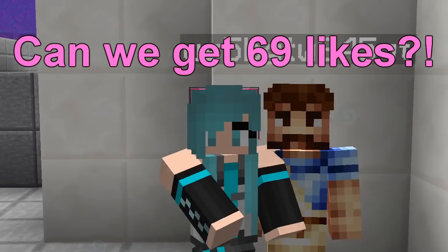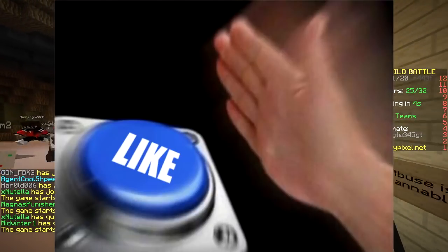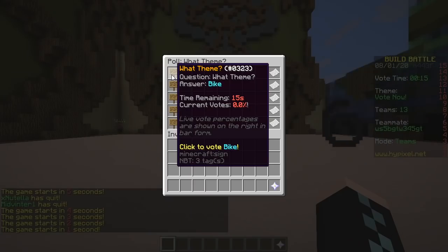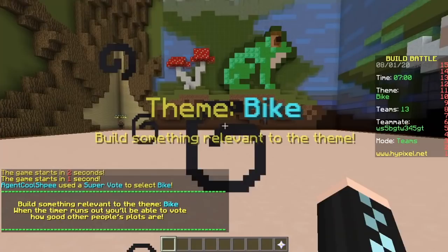Hey, what's up? Today we're gonna do the only cauldron pixel art challenge. First round, baby — cauldron. The theme words are: bike, mouse, swing, gym, football. We pick bike.